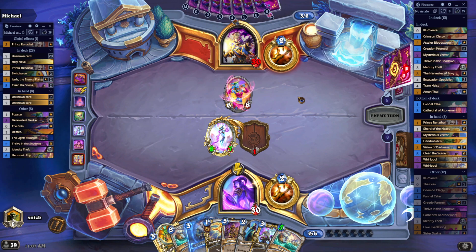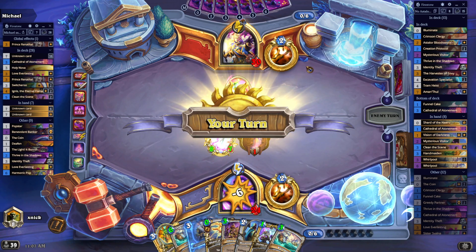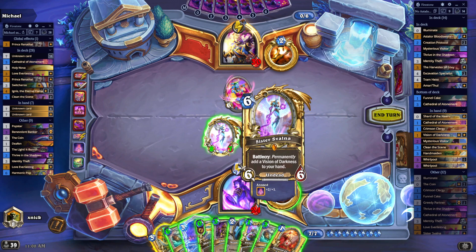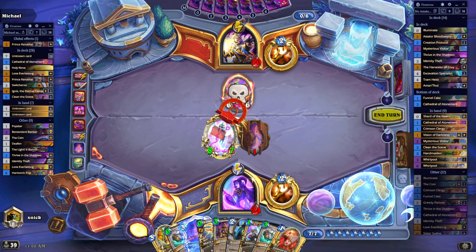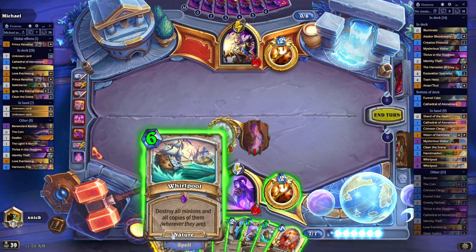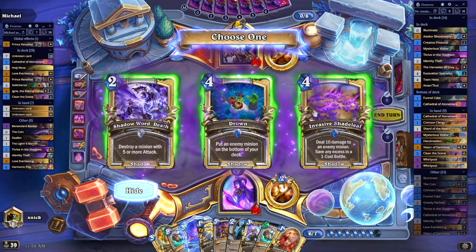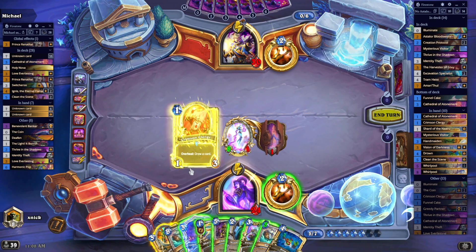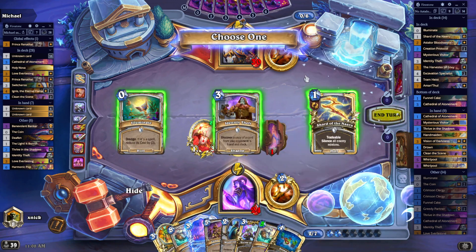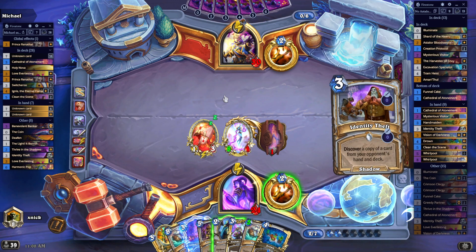What is he trying to do? What a misplay - what is going on here? That was strange. Okay, we see a Cathedral from the opponent - nobody cares about that. Maybe I can... I think we don't need that one yet. I think I like the Drown for later. Let's trade the Shard of Dinharu and discover something. I could use another Illuminate, but I think I'm going to go with the Identity Theft here. Save it - we have too many cards in hand now.